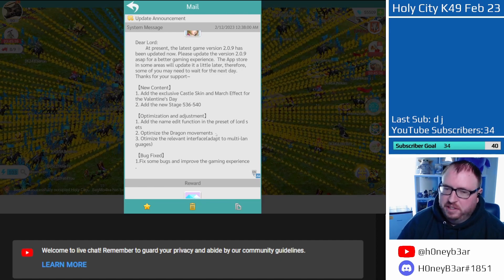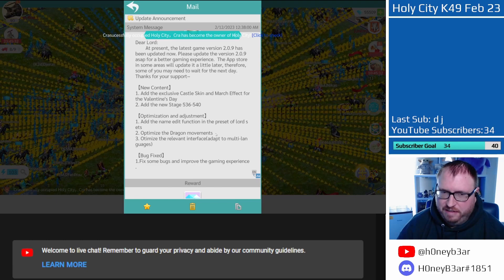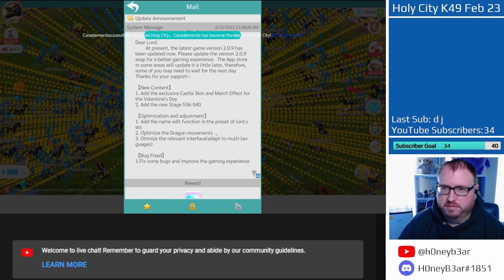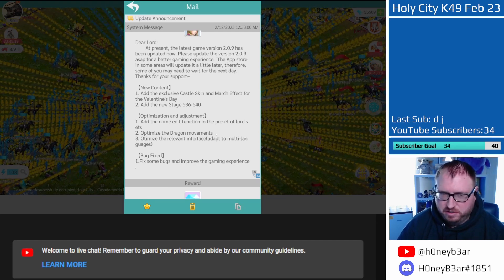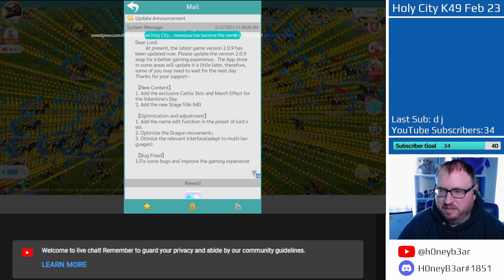Optimized dragon movements — I don't really know what this is about. My guess is they have these higher level ranks on the dragon now, and the dragon looks different once you rank it up high enough. So my guess is the latest model probably had some issue with it, and that's what they mean by optimized dragon movements, because I can't see any difference with mine.